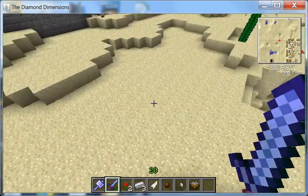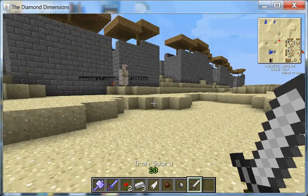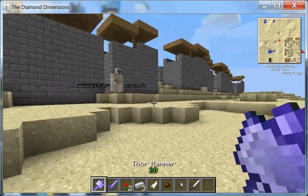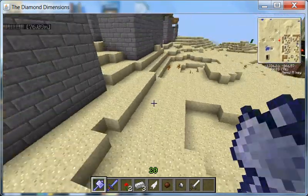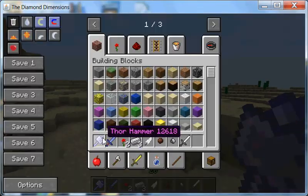So you might see a couple of things. What's this? What's an iron ball? Oh my god, that is awesome. So you might see some stuff in my inventory, like... oh, I don't know — a Thor Hammer.